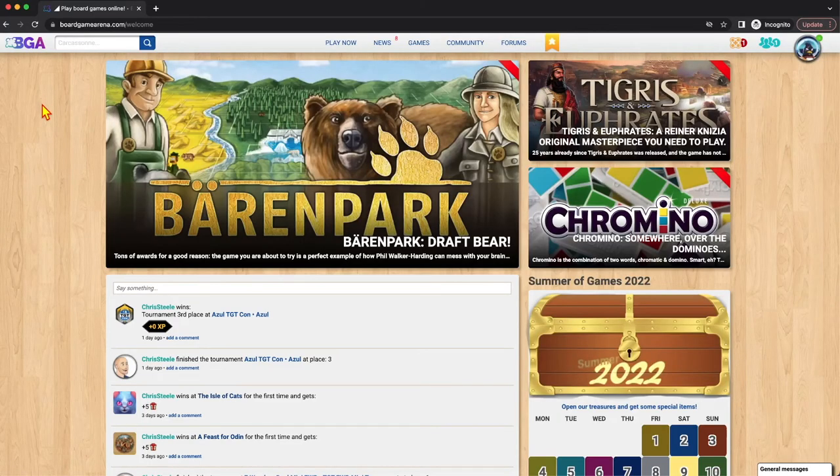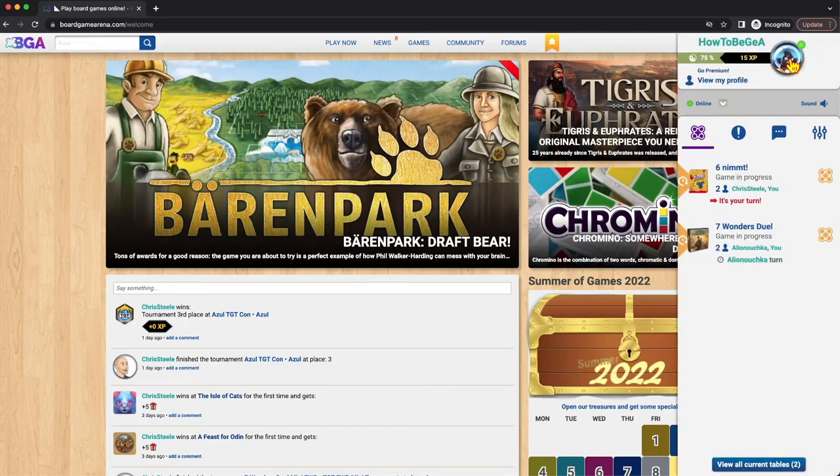Finally, let's talk about our profile and stats. This upper right corner shows you your avatar, which is randomly assigned when you first create your account. It gives you your karma score. It starts at 75, goes up for each completed game you successfully complete without dropping or missing turns, and goes down if you drop or miss turns. This is what people can look at to see: does this person play on time? Do they play their whole game? Do they not drop in the middle? It's a very important score.